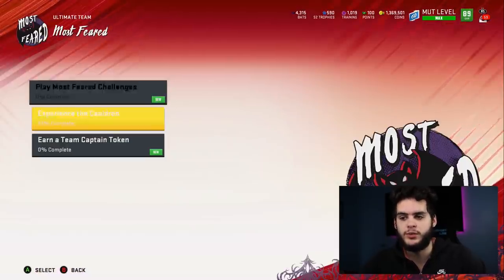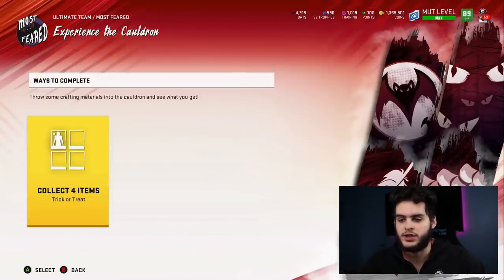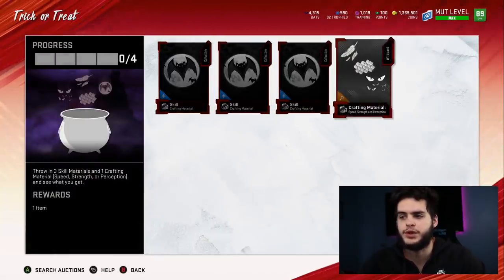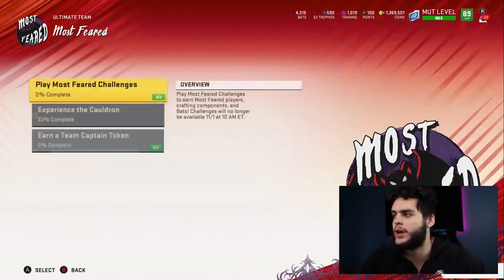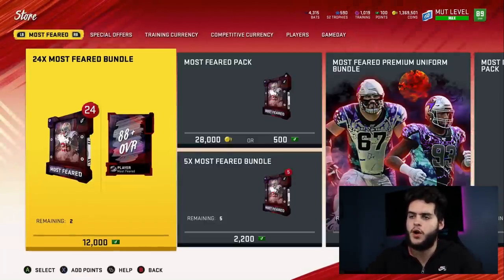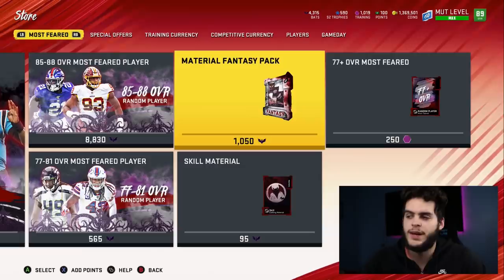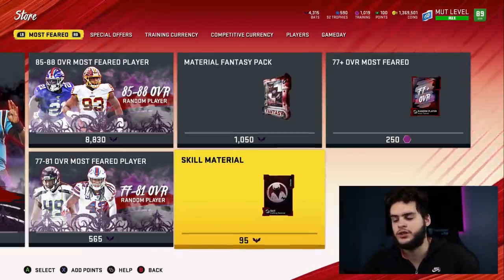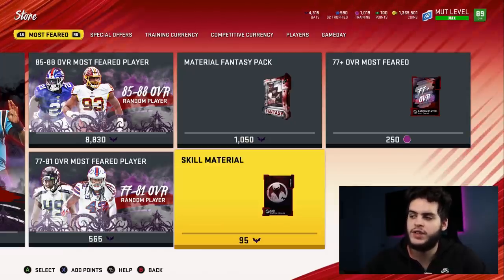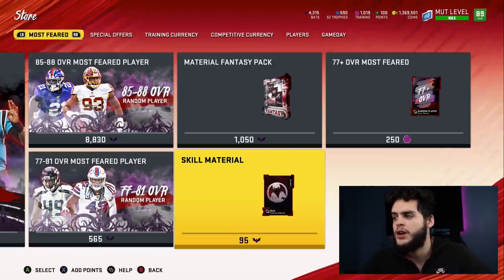It's a secret set you can only get from the Most Feared missions. Go over to Most Feared missions, go to 'Experience the Cauldron,' then go down to 'Complete the Trick-or-Treat Set.' You're going to need three skill crafting materials and one speed, strength, and perception material. You get those with bats. Go to the store, get more packs, and head all the way right on Most Feared. The material fantasy pack costs about 1,000 bats each, so you need 300 bats for skill materials and 1,050 for the material fantasy pack - a grand total of about 1,350 bats.